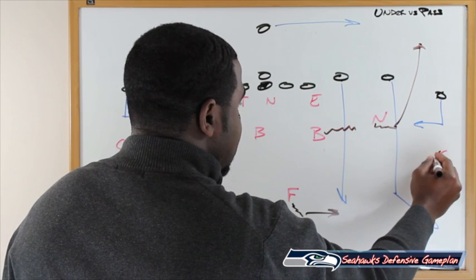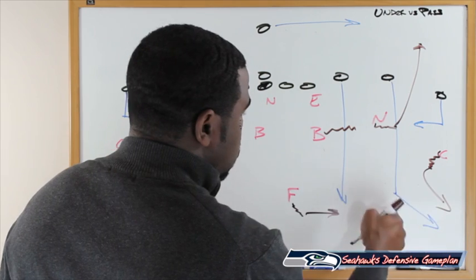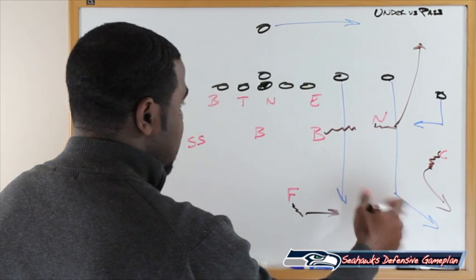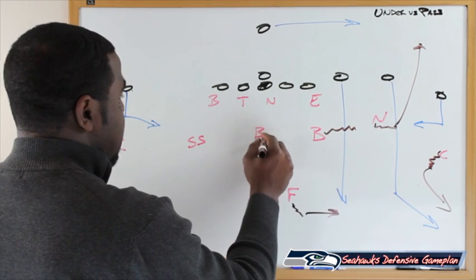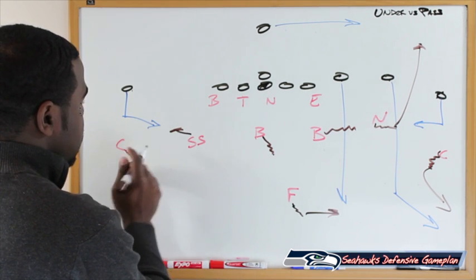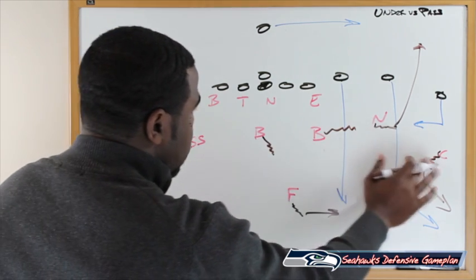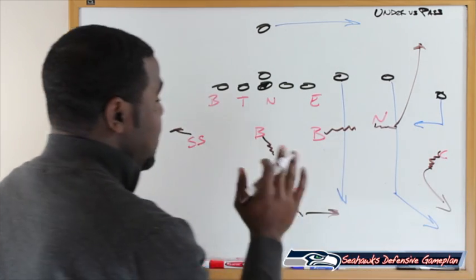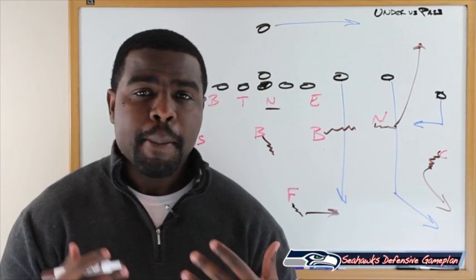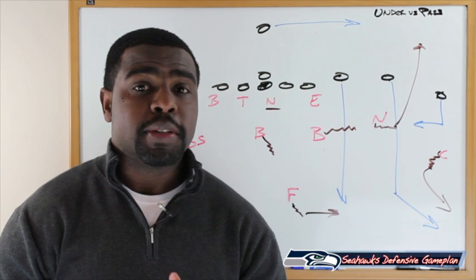The cornerback gets his depth, sees the receiver stop his route, passes him off, and runs with the flag route playing great technique — inside technique to wall him off and play the ball. The backer drops back in the middle. The strong safety takes the slant while the cornerback drifts over top, giving you two guys covering the slant. In the under front, they can still get creative and be aggressive in their cover three defense, putting them in great position to win the ball game.